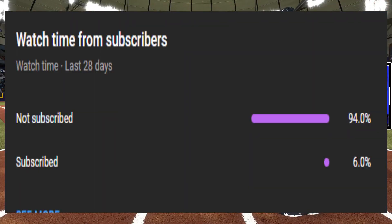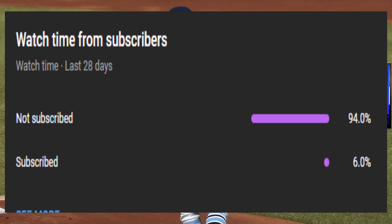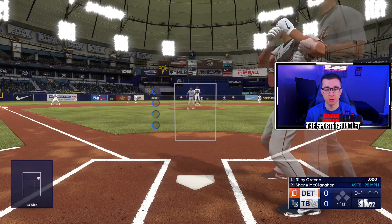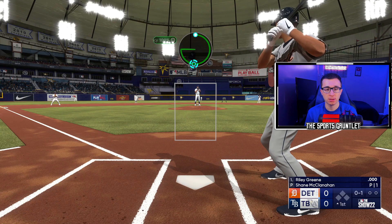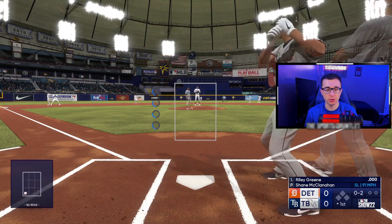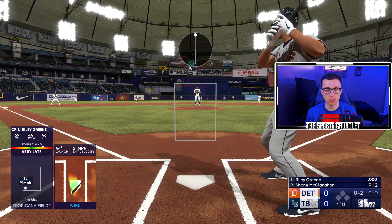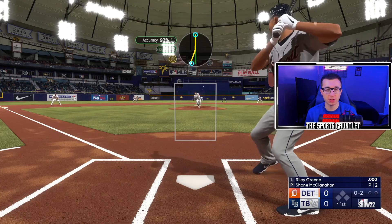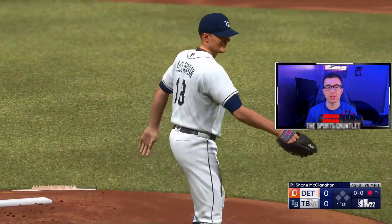Real quick before we get back into the video — only about 6% of the people watching this video are actually subscribed. If you're liking the content and want to see more, make sure to subscribe. Shane McClanahan for the Tampa Bay Rays is absolutely disgusting this season — I believe he started the All-Star game this year. This guy is going absolutely crazy as the Rays try to find themselves in the postseason. They have an ace in McClanahan. We got an 0-2 count — up and away fastball, 99 miles an hour, very difficult to touch. There's a strikeout.